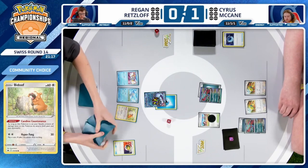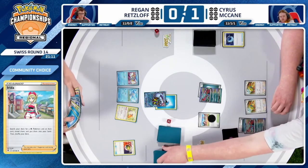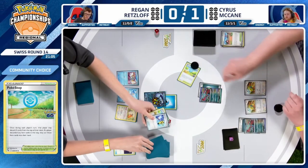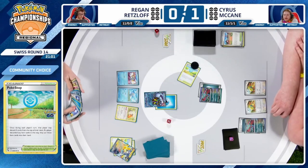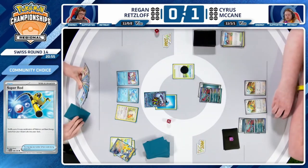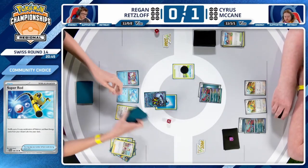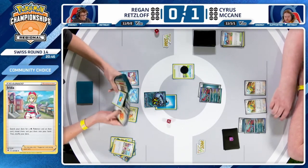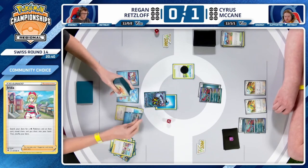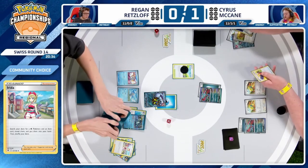Maybe there's a PokéStop in the hand — and indeed there is a PokéStop. With what you're seeing from your opponent, I'm not sure you want to play that since it gives them resources. This could have been a little risky because Regan also prized a Baxcalibur this game — if he had milled his Baxcalibur on the PokéStop, that could have been awkward. It's the Iron Bundle in his hand rather than the Baxcalibur. Regan is factoring in the risk versus reward and choosing to PokéStop right there instead.